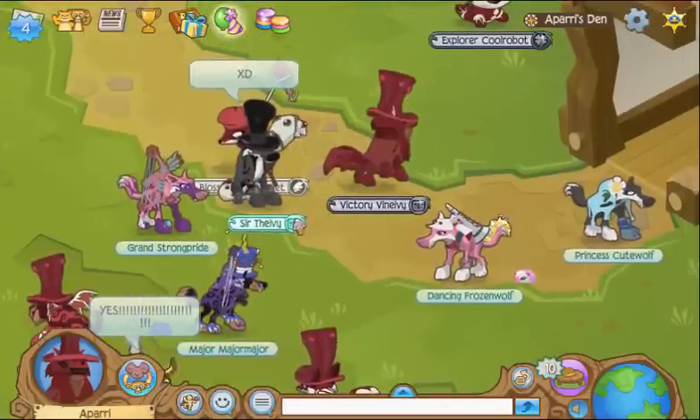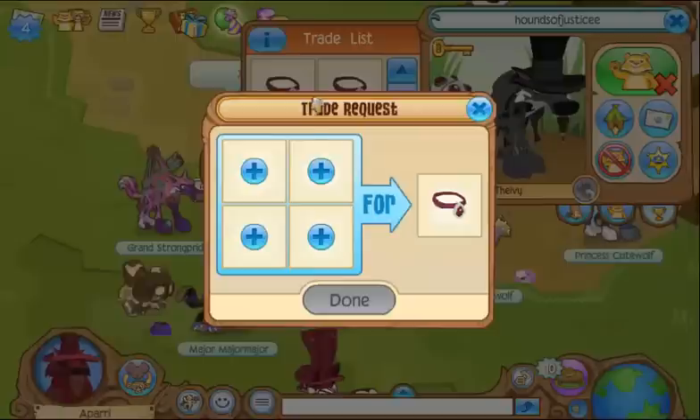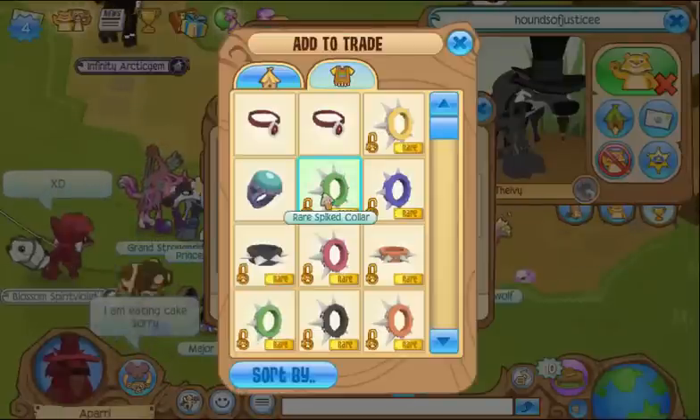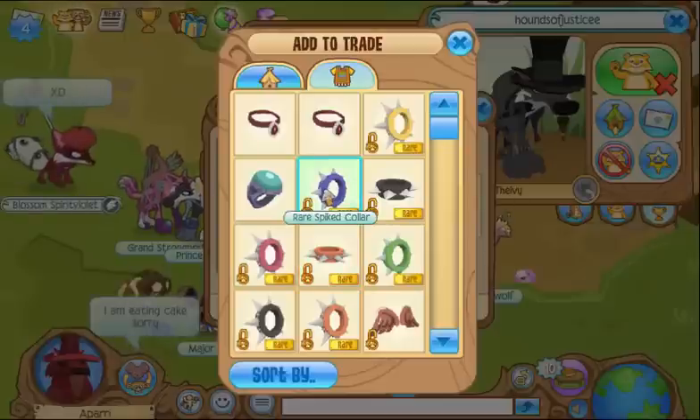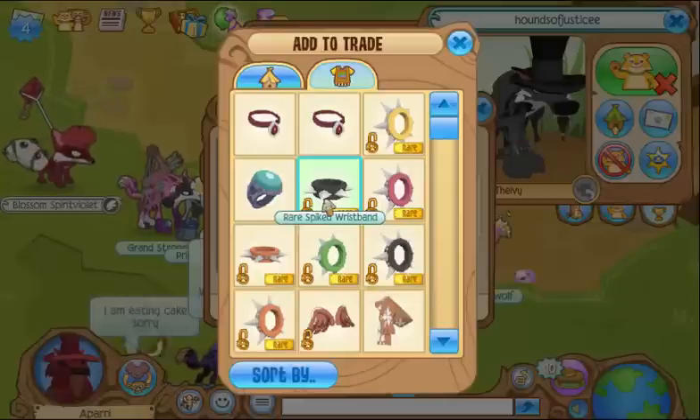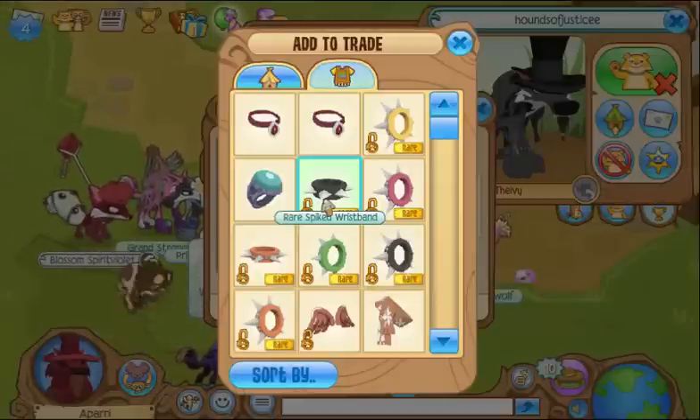I'm going to be trading all of the spikes now that I got from the mail time. Like I said in the last episode, thank you guys so much. It's really helping me trade and stuff like that, and I will be doing a giveaway soon, so just keep an eye out for that. I'm going to trade all the spikes, pause it when I'm done with that, and then pause it when I'm about to trade all the dem betas, and then come back when I'm about to get the brown wings.